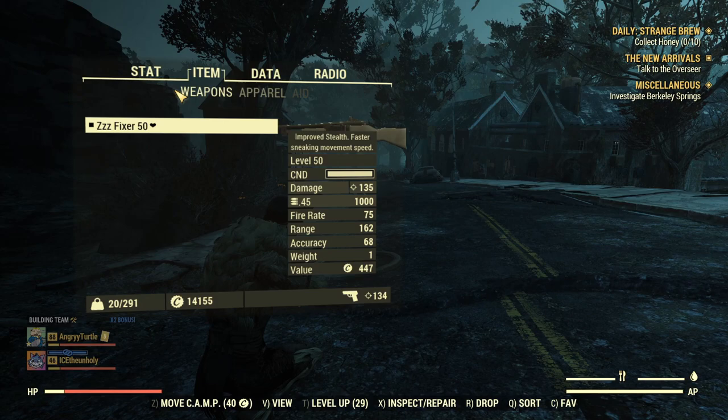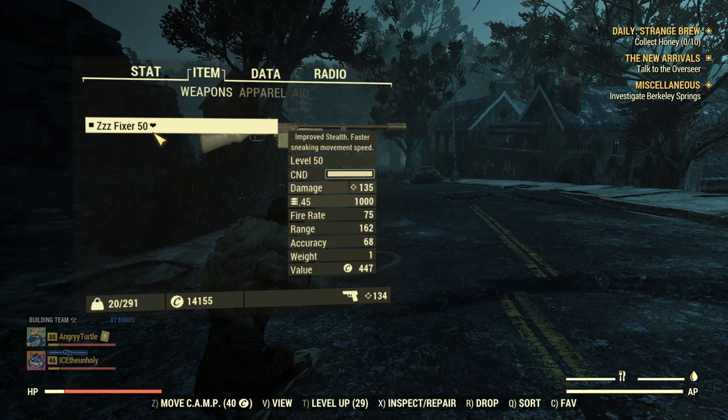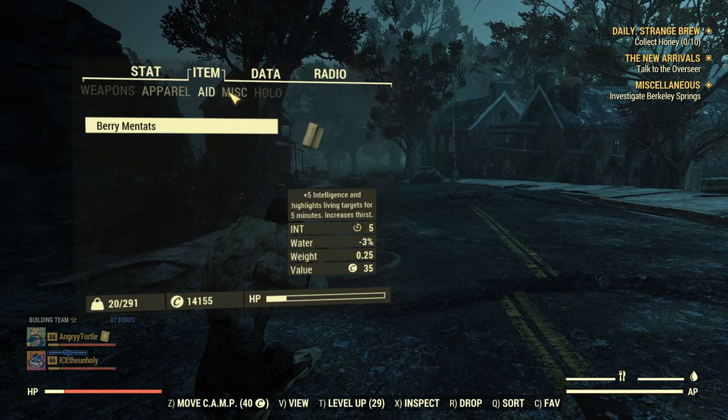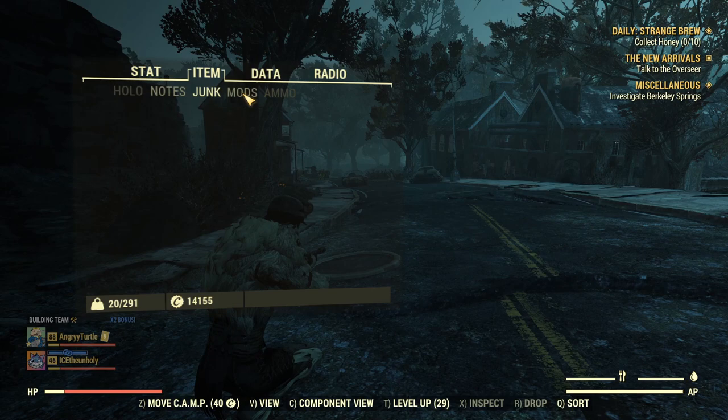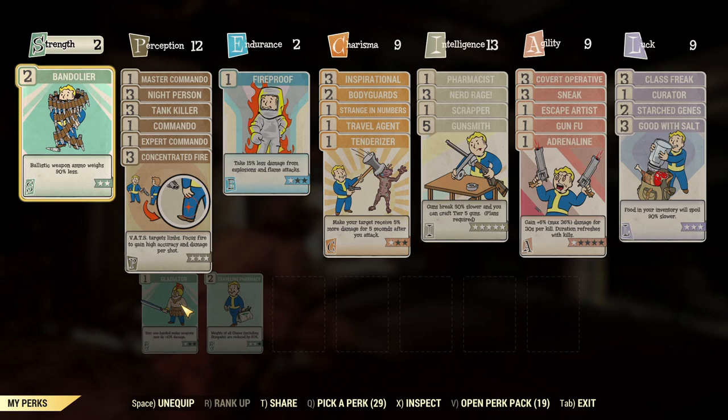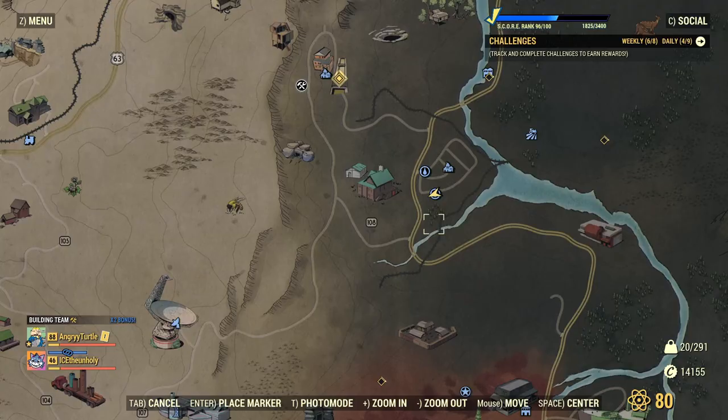In order to show you what kind of loot you can expect, I'm on my nuclear winter character with almost empty inventory. I have my weapon, my armor, and one Bare Mentats to help you see the enemies. Miscellaneous, notes, junk, and mods — I have nothing. Under ammo I have just 1k .45. It's generally a nuclear winter build, quickly put together as a commando version for Adventure mode.